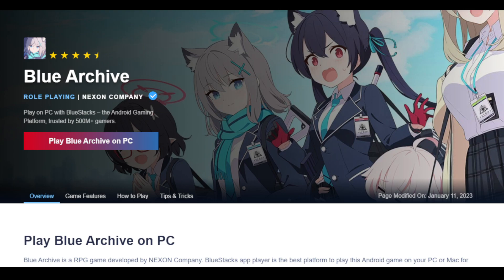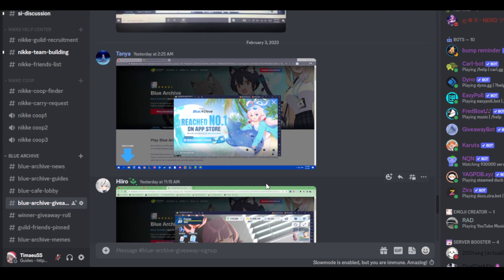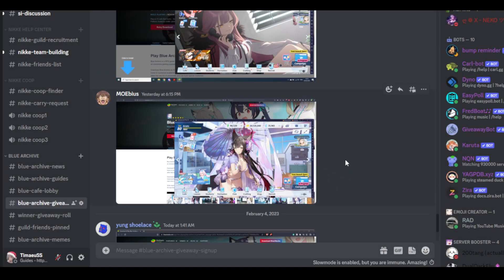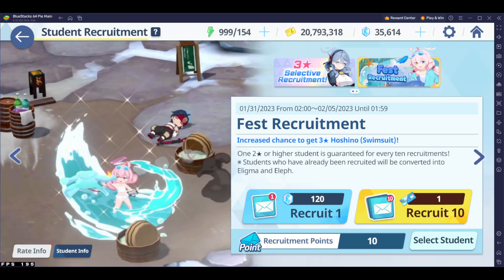Download Blue Stacks using my affiliate link, which makes you eligible to join my giveaway. I'm giving away 10 monthly packs on Blue Archive, which is $70 worth. All you have to do is take a screenshot of my affiliate link and Blue Stacks installed running your game. Then you can enter the giveaway by clicking this. Right now there are 24 entries, 10 winners — basically a 50-50. You either win or you don't.